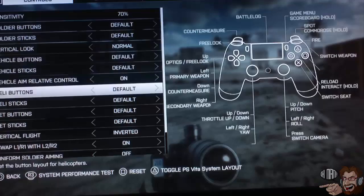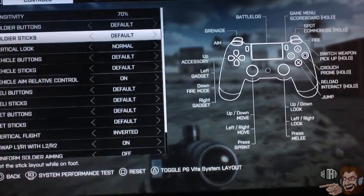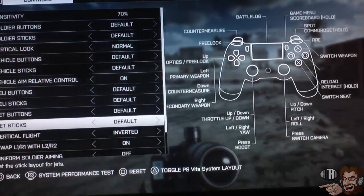You go into options and you switch the controls. Basically you change the controls where it says L1 and R1, swapping them with L2 and R2.